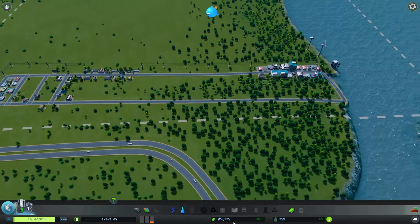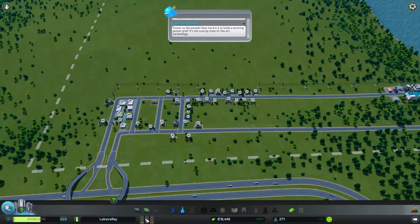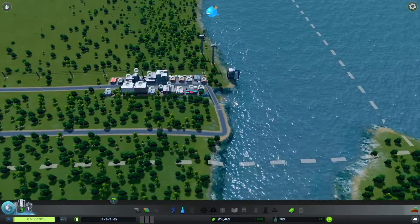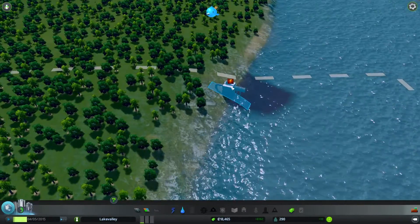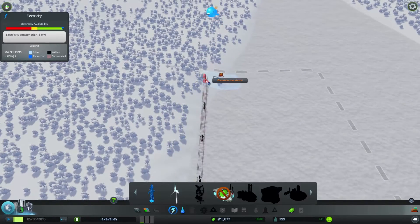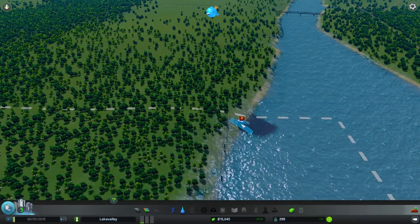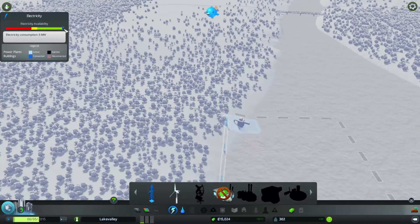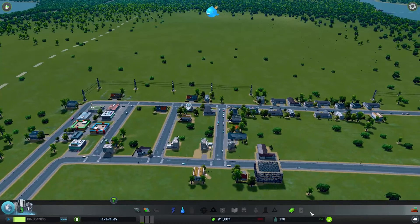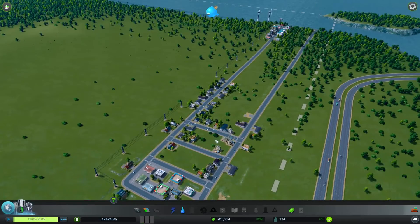It looks like I'm actually making money now. People are happy, people are moving in. There's some demand shown via the RCI — resident, commercial, and industry indicators — which fluctuate and tell you what people want. It looks like we have a sewage issue, which is not good. I can see right away I need to get power down to my sewage — it's going to be a little expensive since we kept the sewage far away. Fortunately I had enough money to bring power down to the sewage. We should start seeing the sewage warnings drop away, returning people to happiness and productivity. I'll start getting more people into the city and we'll begin growing and collecting taxes.